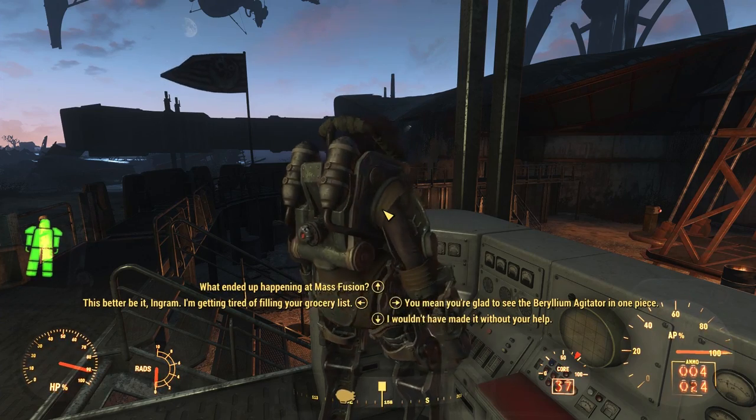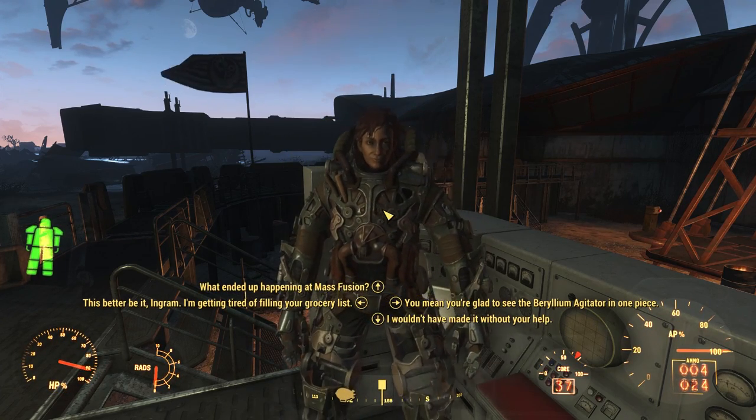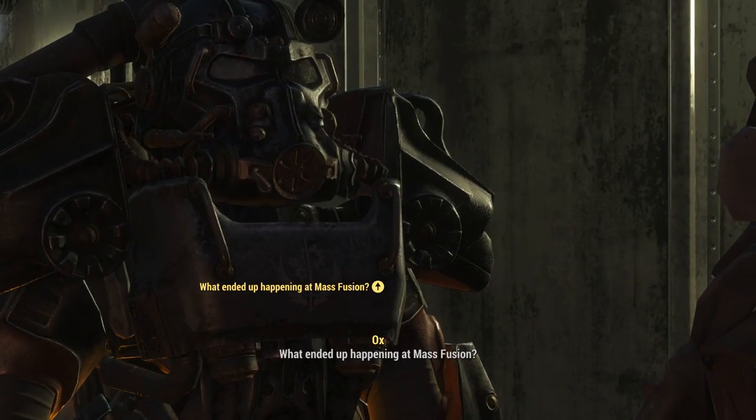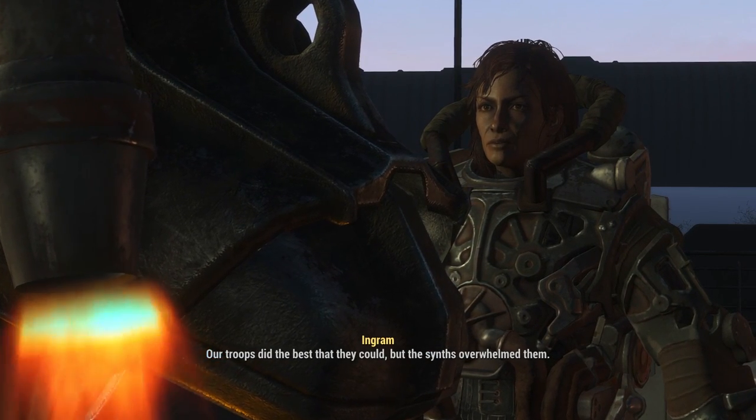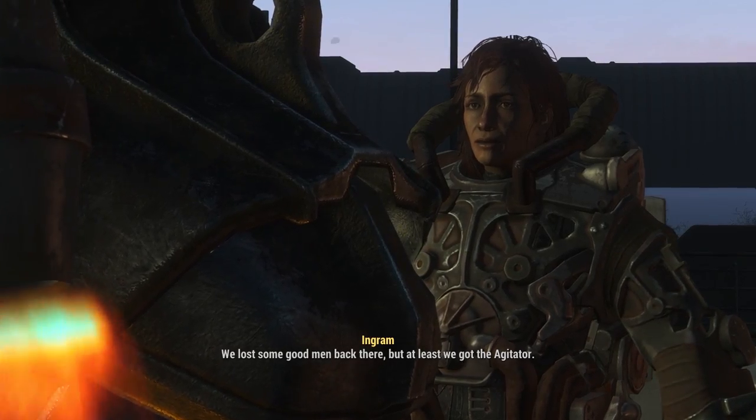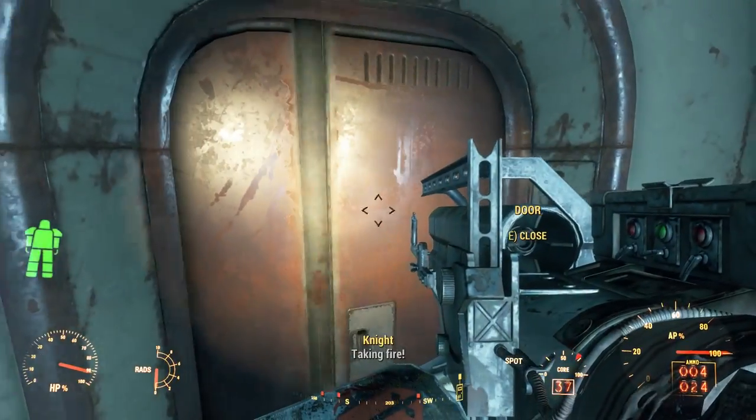If you flee, you find that without your help, your allied soldiers did not fare well. As one soldier explains: 'Our troops did the best they could, but the synths overwhelmed them. We lost some good men back there, but at least we got the agitator.' Alternatively, you can fight all of the enemy soldiers in this room until they're all gone.